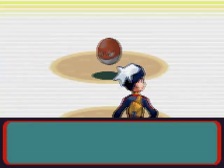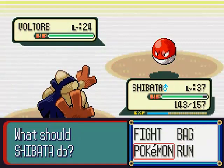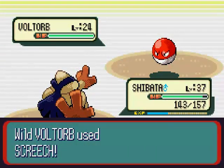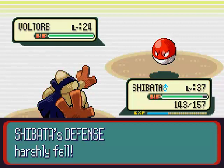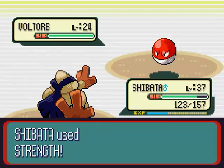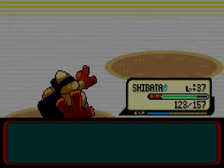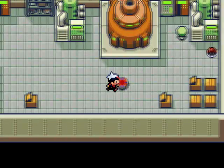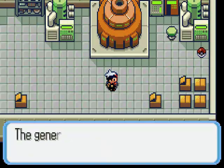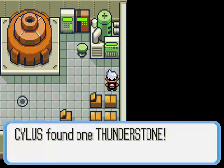I think I found the giant generator I'm supposed to turn off. This is bothering me — how is this a city? Is it just me, or is this just not a city? I honestly don't see this as a giant city. Click. Oh, power's out. And we get a Thunderstone!